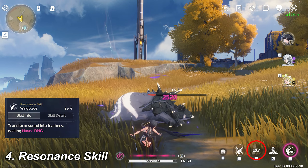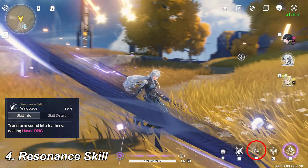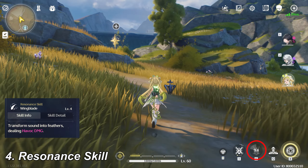Resonance skill is the skill that has a cooldown time after casting. The resonance skill is different for each character. It is usually used for attacking, healing, or other purposes.